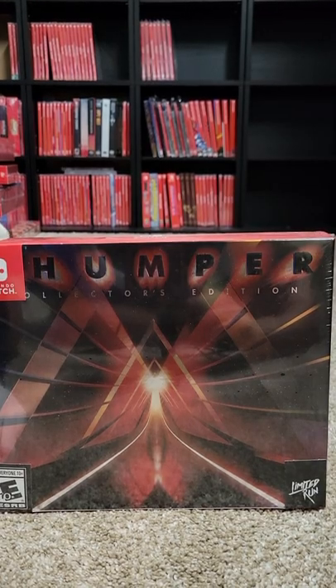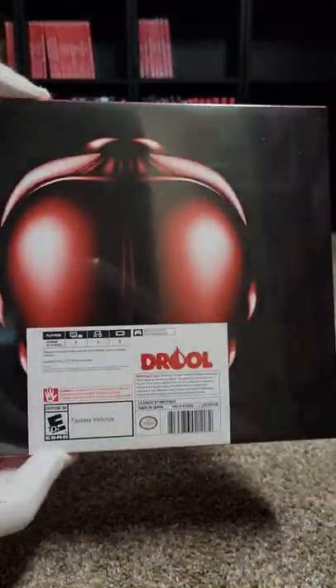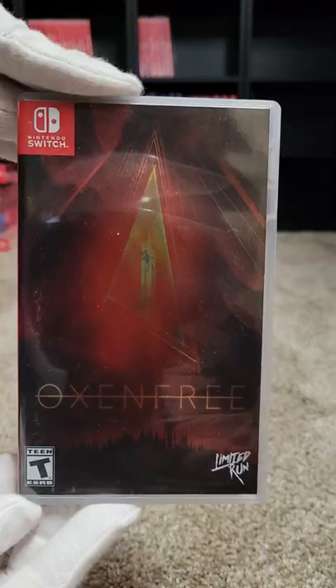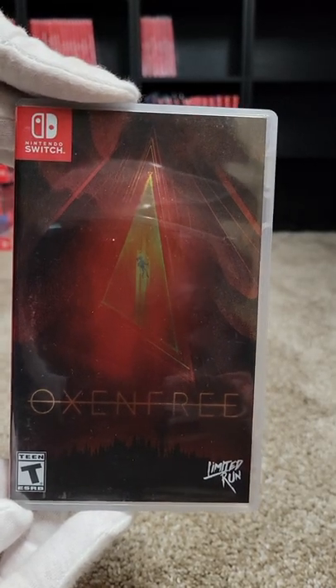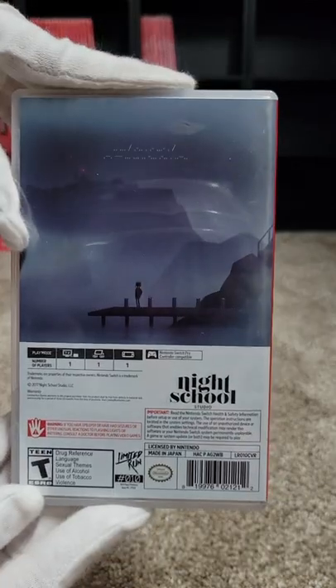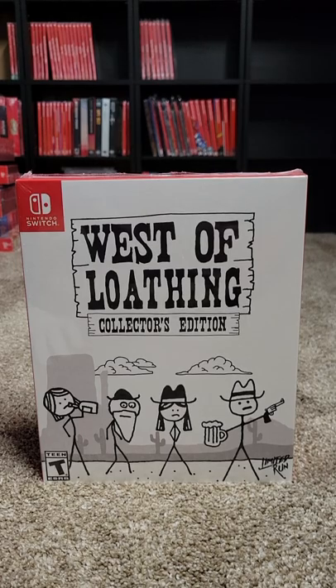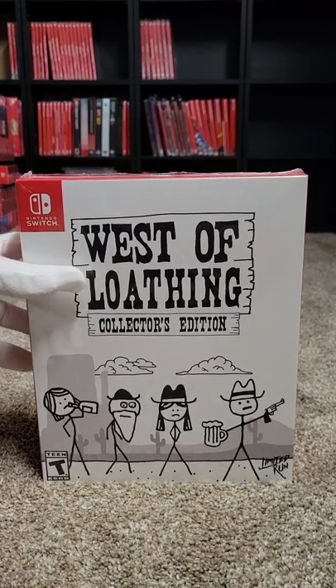The next one is Thumper, Collector's Edition — a rhythm game, and this is number nine. Number ten is Oxenfree. Number eleven is West of Loathing, Collector's Edition.